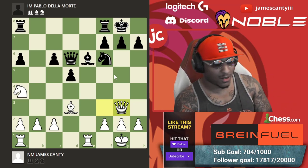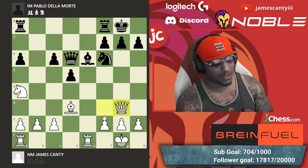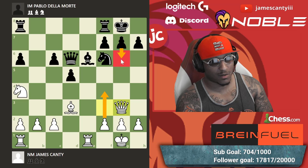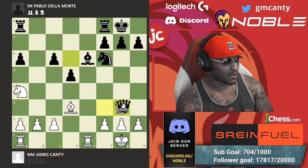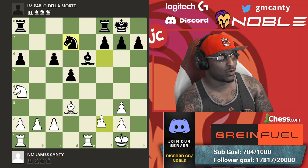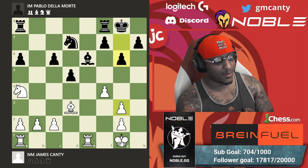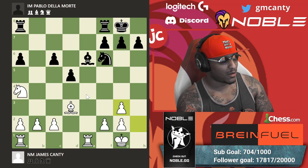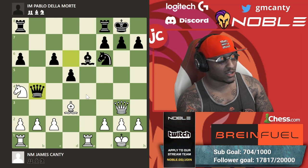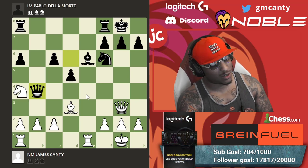You have to calculate all lines — if he takes, then what? If he doesn't take, you have something else. When black plays knight d7, you want to play f4 to play f5, but he could just play g6. You always have to think about what's the counter to any move. So queen to g3 — he plays queen b4. He said he didn't want to trade. I don't like being on defense. After queen b4, white to move — I thought a while here.